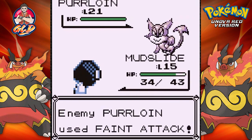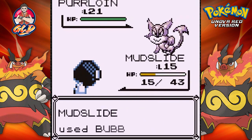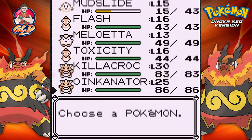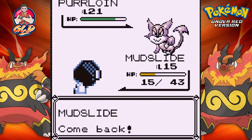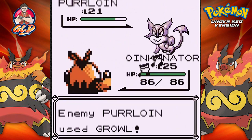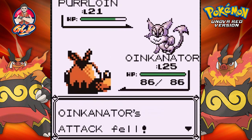Here we go going up against a youngster coming with a Purloin at level 21. We have mudslide — let's go with a bubble beam. There's a faint attack right there and that hits us pretty hard. Bubble beam hits pretty hard too but we need to switch out our Pokemon, so let's go straight to Oinkanator. The summer of hacks — how are you guys feeling about that? I'm feeling pretty good about it.